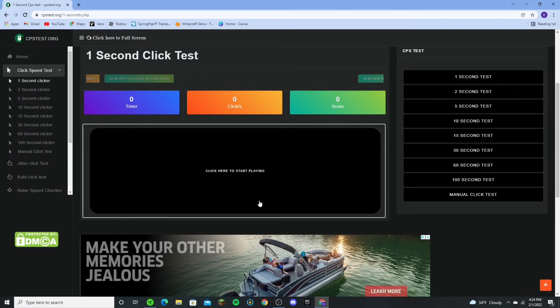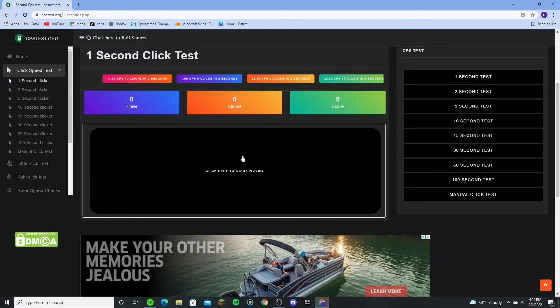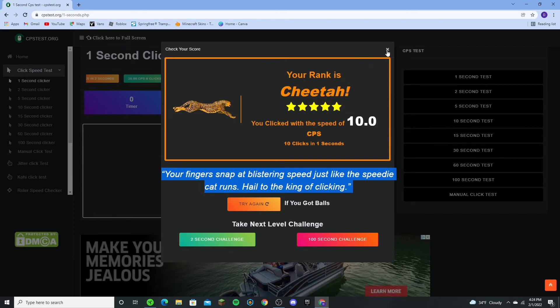Now here's my jitter clicking — I got 24 CPS. And here's normal clicking — I get 10, which is pretty good.